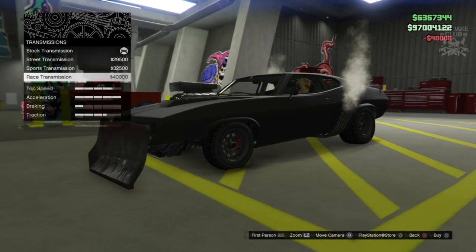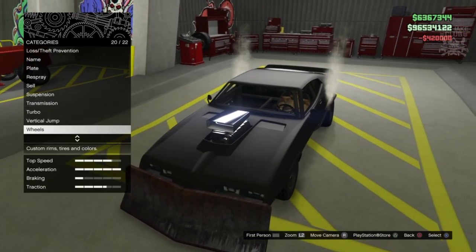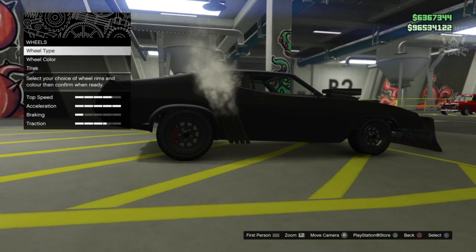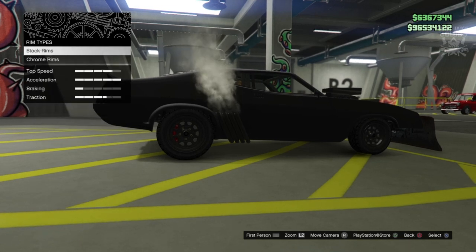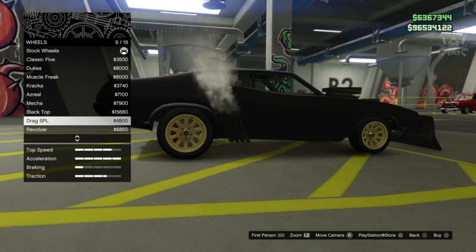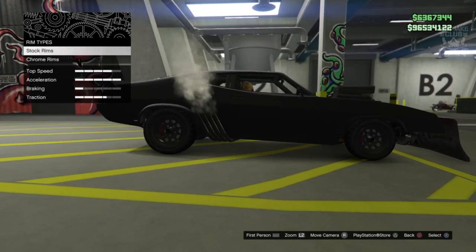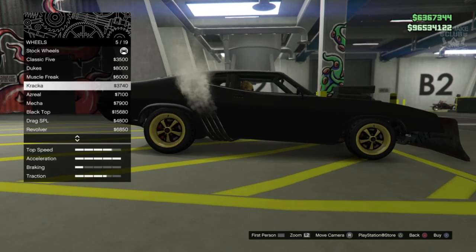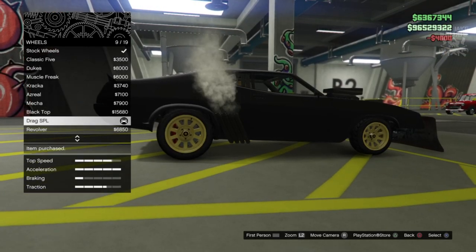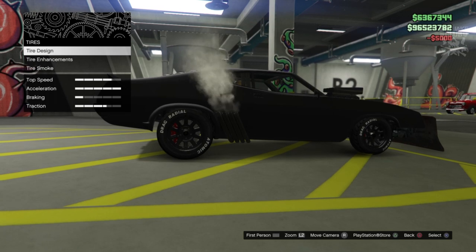Then transmission — we're going to get a race transmission, turbo tuning, and the vertical jump — we are going to purchase the vertical jump obviously. Then we've got the wheels — the wheels we've got are pretty close to be fair, but we need to go into the wheel type, into the muscle category, stay stock style but purchase them for custom tires. The drag SPL wheels are very close to the ones we had, they're pretty much the same thing. So we are going to go drag SPL for the rims and we're going to wheel color change that to carbon black.